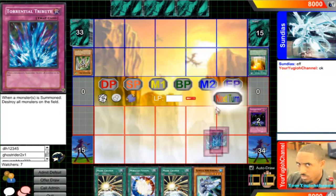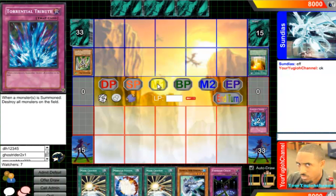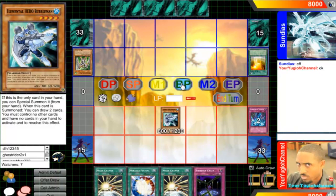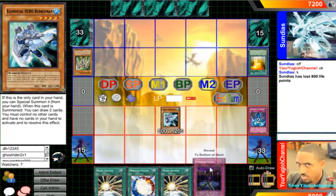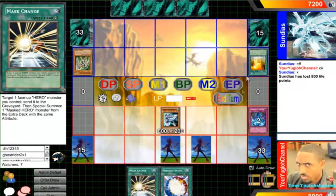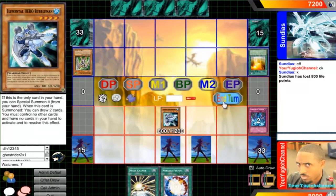It's my turn now. I'll summon Bubble Man and attack. Set — finish chain, set Mask Change. When he pitches, I'll chain Mask Change and Acid will come out and destroy his card.